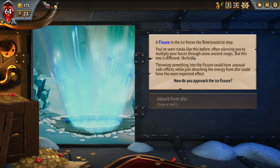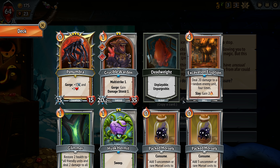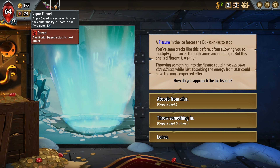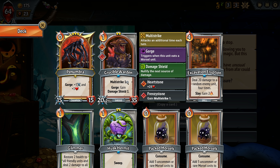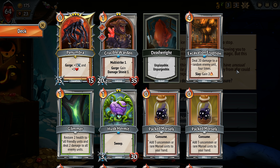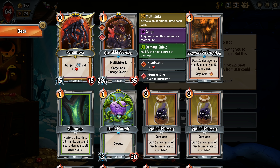A Fizzzer in the Ice forces the Bone Shaker to stop - it's unstable. It seems like we don't have any negatives for these. It does say it can have unusual side effects, but people in Discord were saying that they hadn't noticed any when they were playing. What would I want 5 of? Like, probably this guy, right? We've got Multi-Strike. On Gorge, we get Damage Shields. Is that too many though? Nice thing is it's low cost, only costs 2 spots as well.